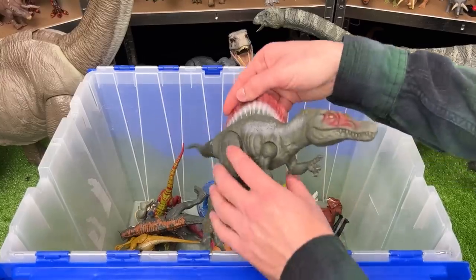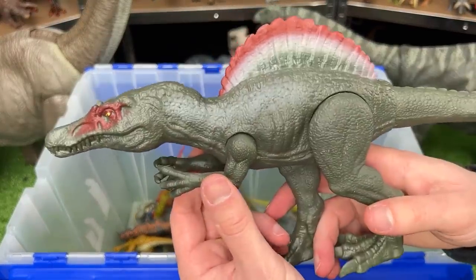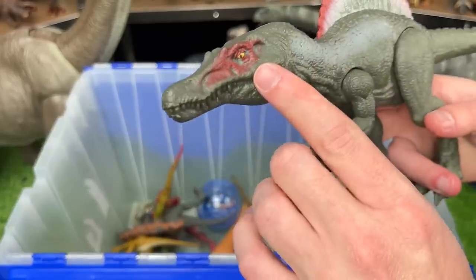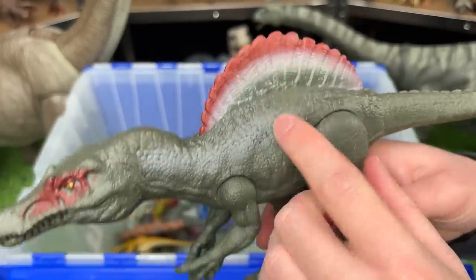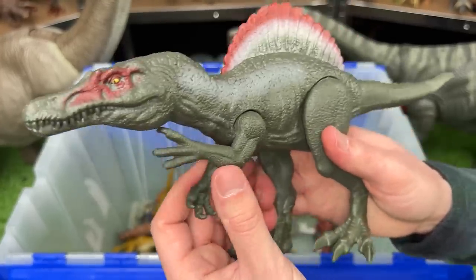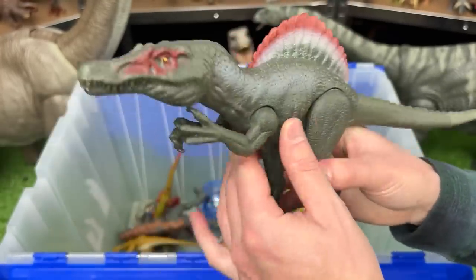This next figure is a miniature Spinosaurus figure. Unlike the Camp Cretaceous version that we saw earlier, this one has dark green coloring, but it still has the red on its face and on its spine. And since it's a basic figure, there is no chomping action, but the arms, legs, and the tail are poseable.